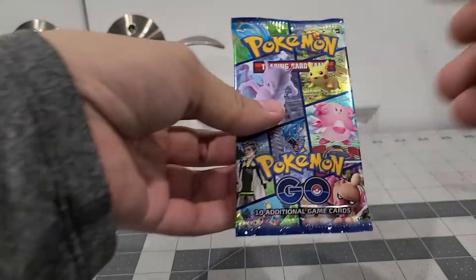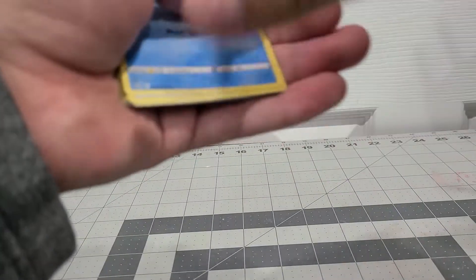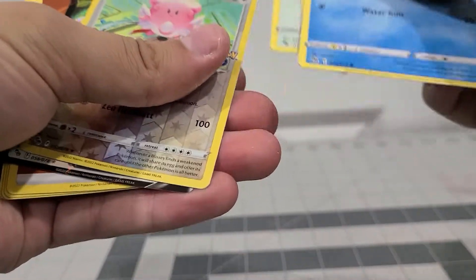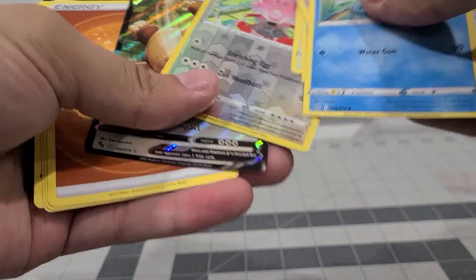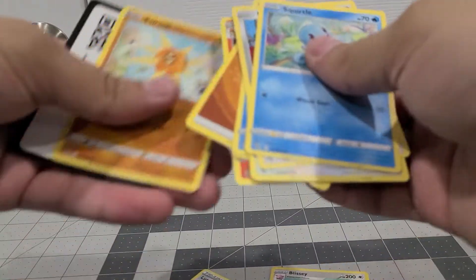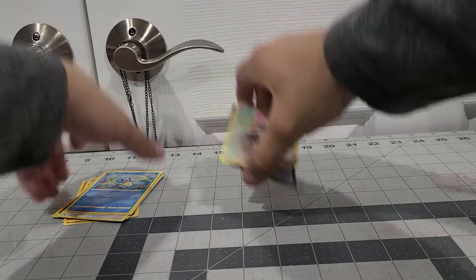Now let's see inside the first Pokemon Go booster pack. So we got Melmetal, Squirtle, Meltan, Aipom, Magikarp, Bidoof, with a Slaking. Energy, Charmeleon, a module, Solrock, Orn, and that's basically it.